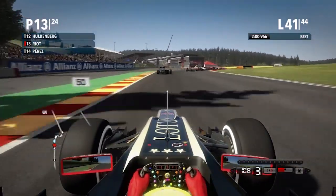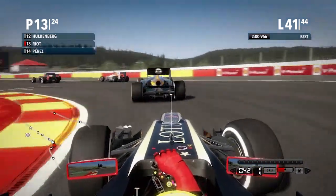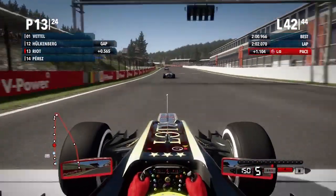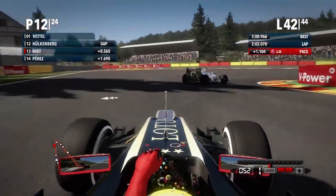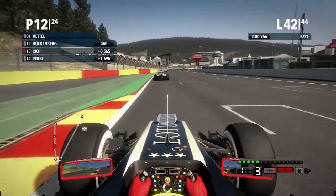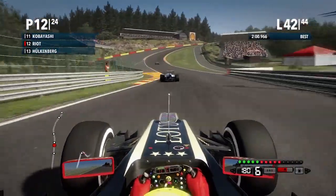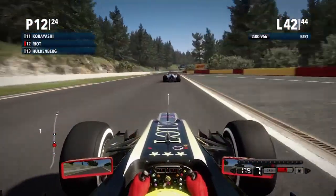Let's do this — there's a few cars in front of us. It looks like a Lotus in front of me. What the hell is happening? He just stopped — perhaps we're overtaking him. It all makes sense now, because this is the 42nd lap of the 44. Let's do this. Kobayashi is in front of me, trying to go up Eau Rouge, one of the most famous corners in F1. I absolutely love watching F1 cars go up here — it's just amazing.